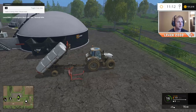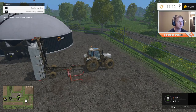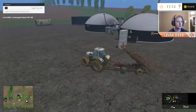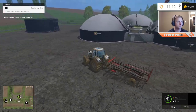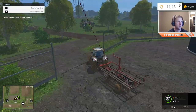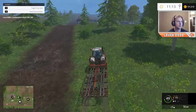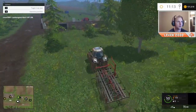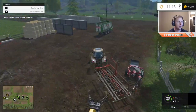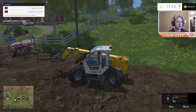We'll unload them right beside it — right there, should be good. We'll drive this back over and then switch it with our other one — the one that lifts the bales individually. So we're going to drop them one by one into that little opening.